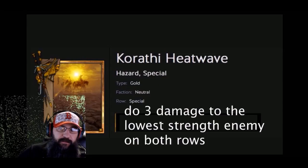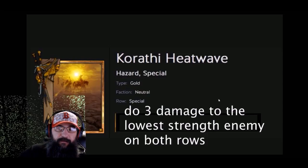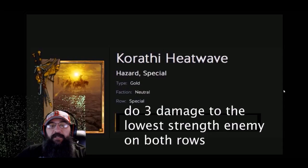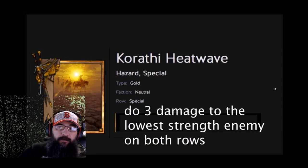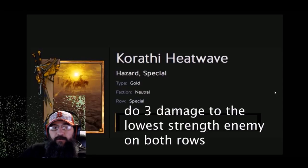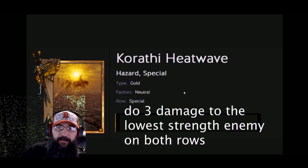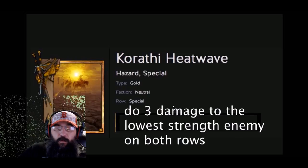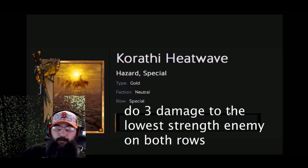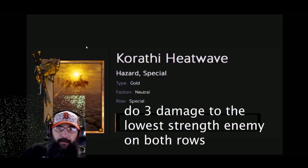The two gold weathers are set up to just do three damage, one more than the silvers, going to lower strength — and of course Ragnarok would be the highest strength. The way I had clear skies set up, it would only clear one row, so it wouldn't do a full weather clear. There are only two rows now, and you shouldn't be able to clear a gold weather with just a bronze card. Clear skies would just clear one row instead of two.